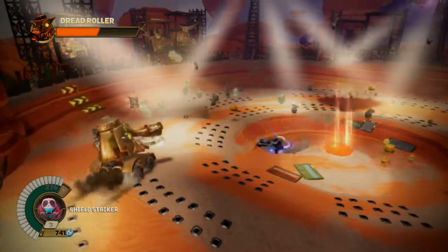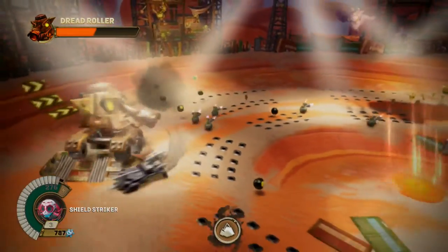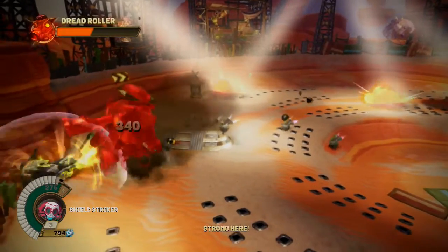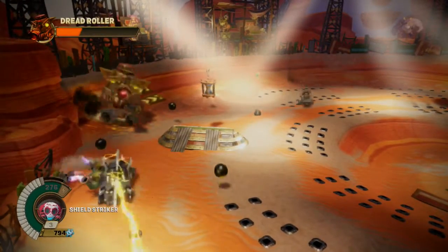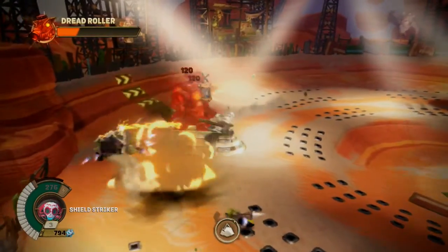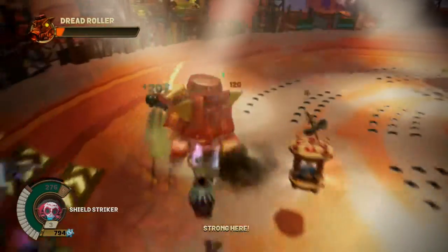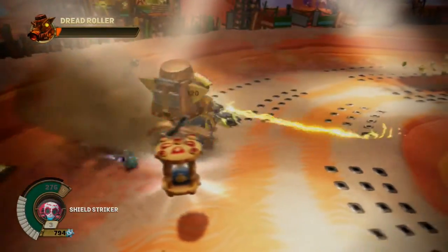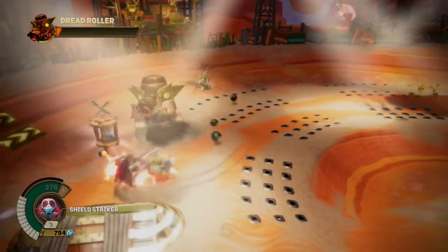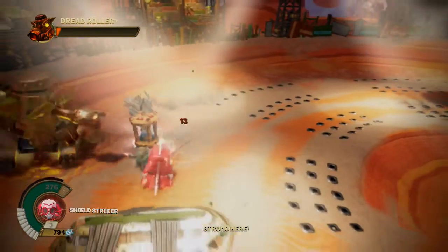We can get a ton of gear bits here — wow, okay. Let's do that. Get rid of all this health. We shouldn't really have any problems here. I can just keep hitting him easily. I could get the time twister — the hourglass thing.